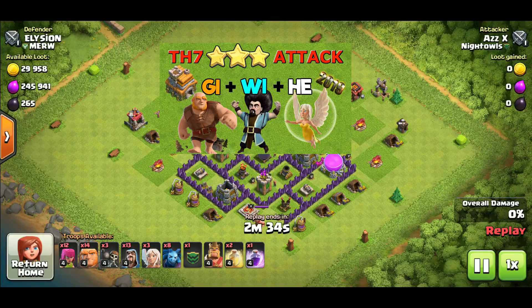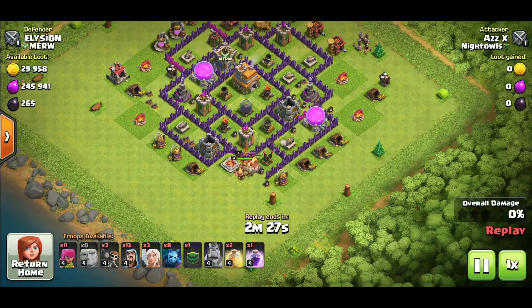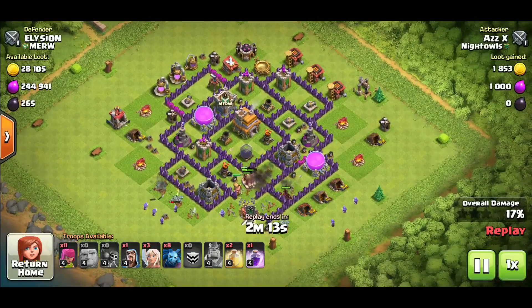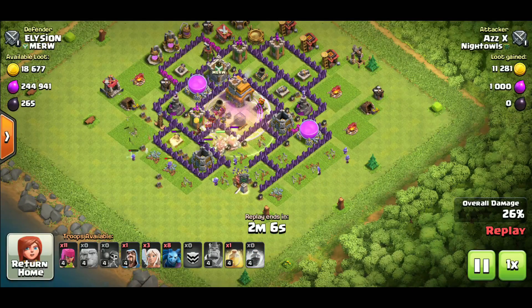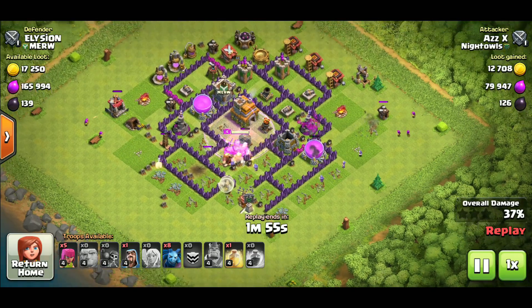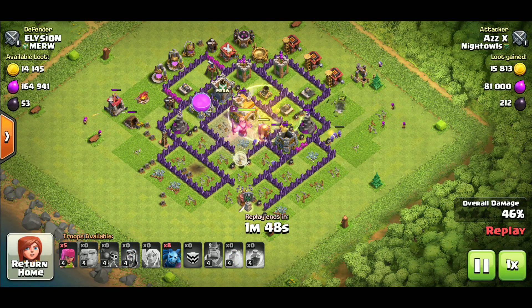Starting the list off at number four, we have the GiWiHe attack — probably the most uncommon attack at town hall 7, but it is a powerful strategy as long as you can take down the air defenses. We have giants coming down along with wizards, the king, and a couple of wall breakers to break through the first layer to target the first air defense, and then we have our CC hogs dropped with the giants. This strategy is available to anyone who doesn't have hogs or dragons and needs a decent attack to pull off three stars. JiBarc is also a good alternative if you're going against weak town hall 7s.